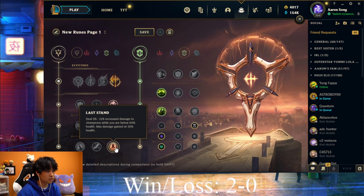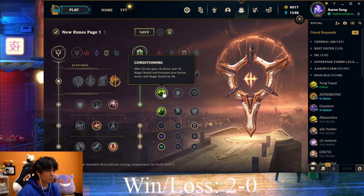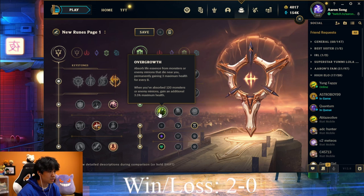As for secondaries, there are two choices: the Resolve secondary tree or the Sorcery secondary tree. I've been going back to Liandry's lately, which makes me squishier than I'd like, so I've been opting for Conditioning and Overgrowth. As we mentioned, Cassiopeia is a battle mage and the longer you survive, the higher the percentage outcome of winning a teamfight becomes in your favor.